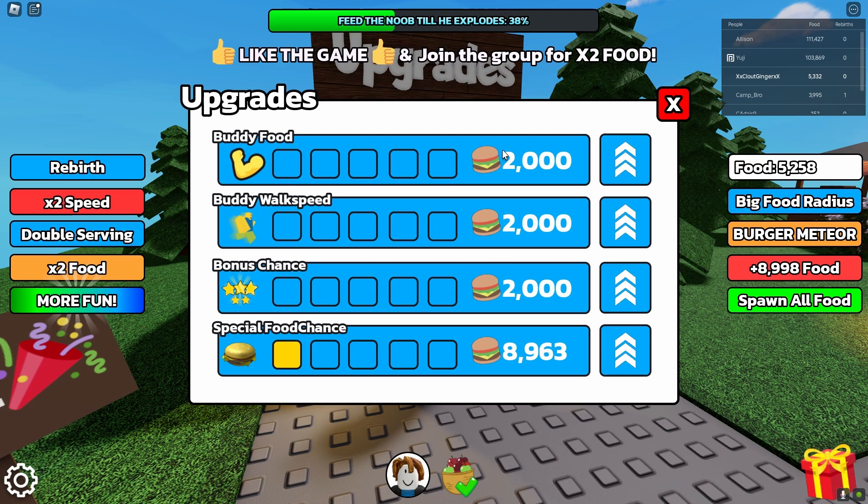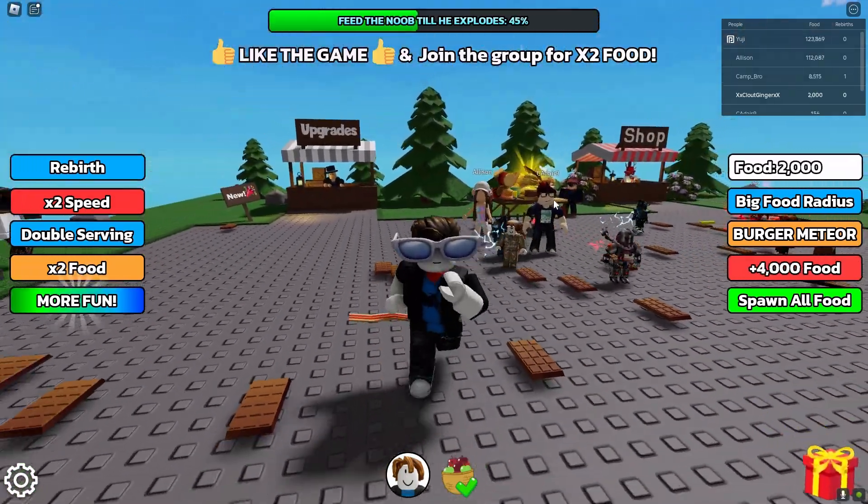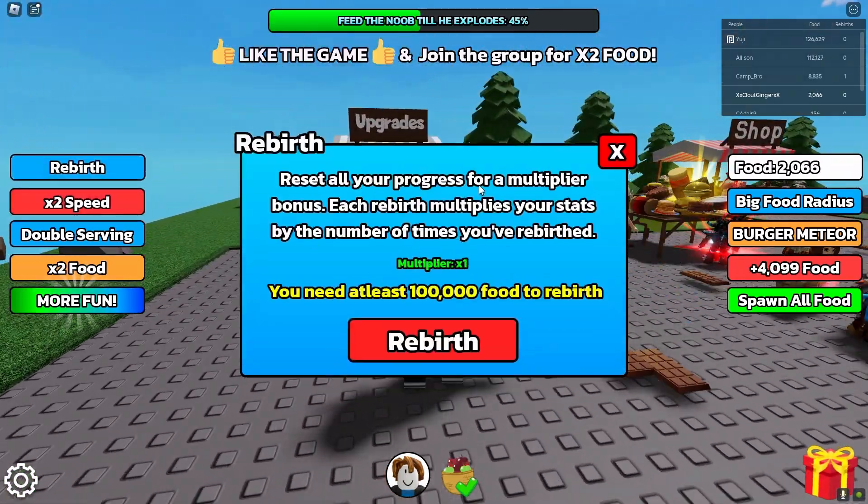Over here in the Upgrades menu, you can make upgrades right now. You can increase your buddy food, buddy walk speed, bonus chance, and special food chance. Let's upgrade here a little bit so we start earning more. That's pretty much the gist of the game.